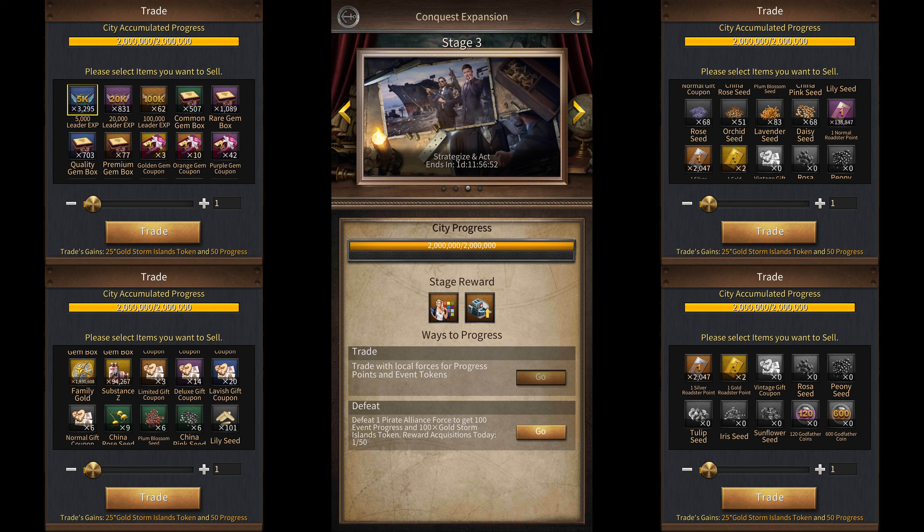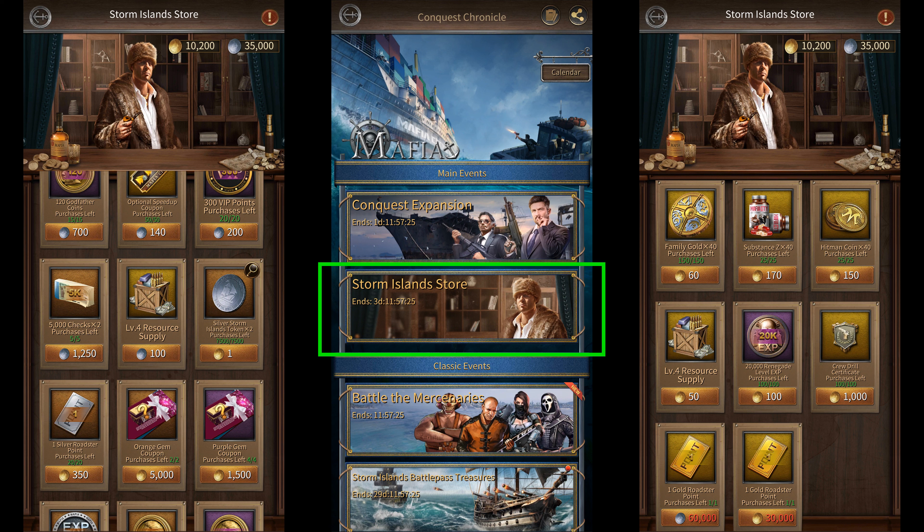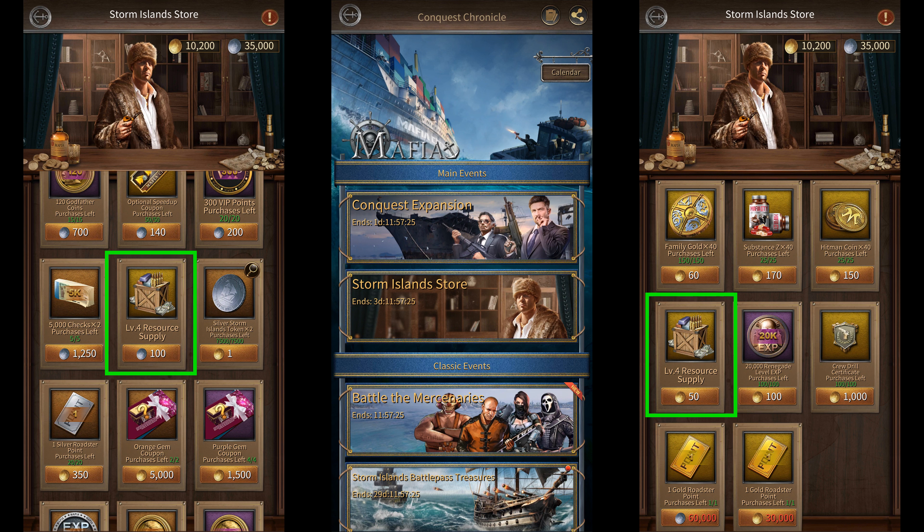Once you're done trading, you can then go to the store and exchange them for level 4 resource supply boxes there.